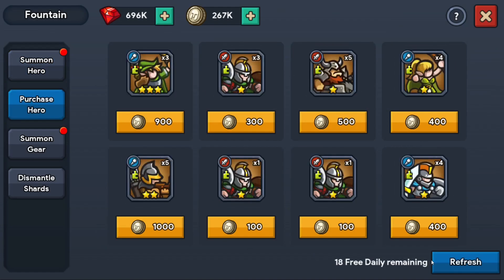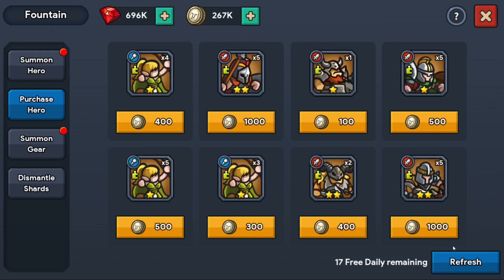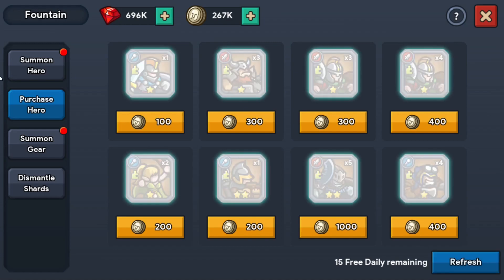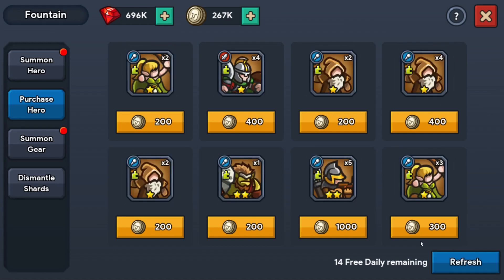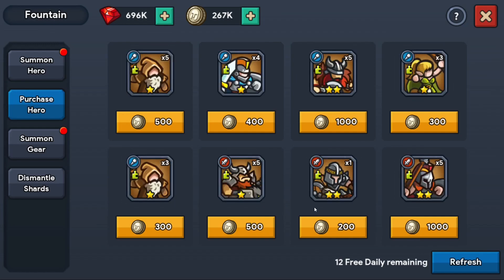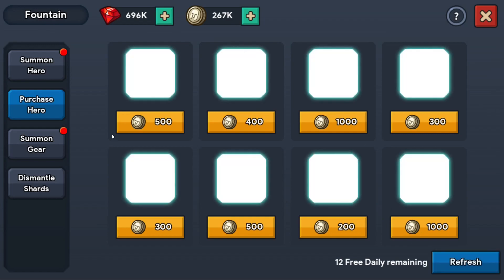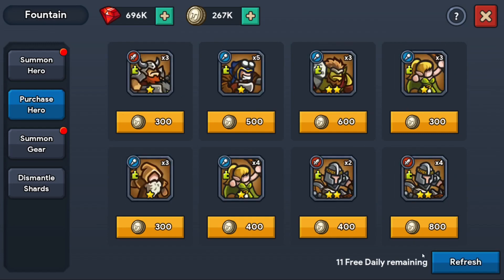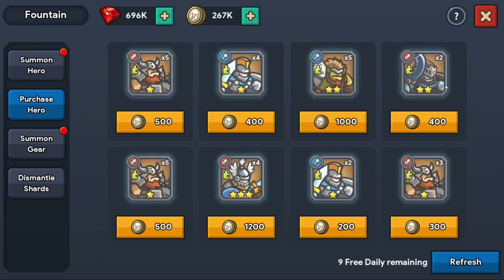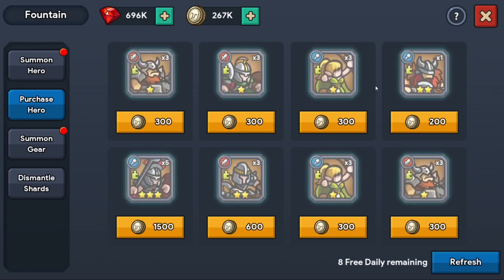And now we're looking for heroes. I intentionally moved my mouse, because otherwise I'll just spam tap refresh. And we have seen what happens when you spam tap refresh — you miss out on things. I've missed out on a handful of things by just not moving the mouse for a second. I really wish this just had a built-in cooldown, but I'm sure that's all part of the design.